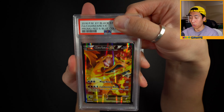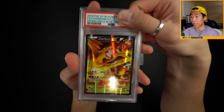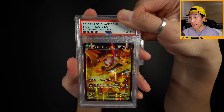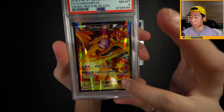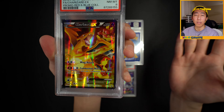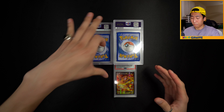Next one - we have the Charizard EX from the Red Blue Collection. This is a resub, and it did get an 8. PSA is consistent - it will remain an 8. It does feature Charizard, Magmar, and Flareon. My girlfriend's a little sad about this card because the text covers the Flareon's face. I believe the Japanese one doesn't. But another 8 to add to the pile.